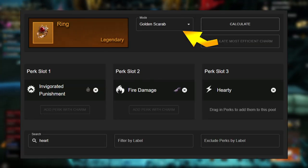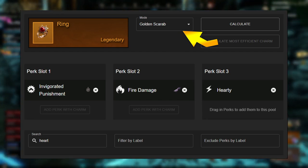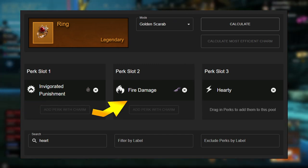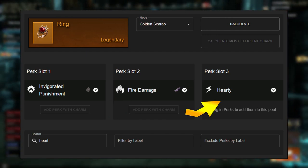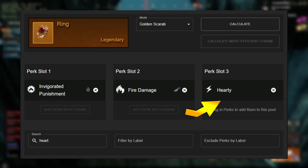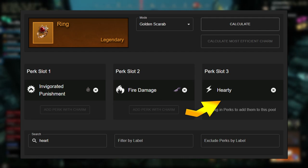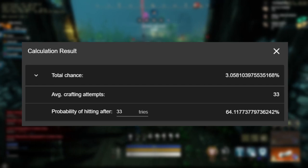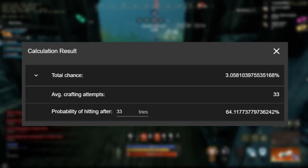For the golden scarab, I'm just going to go one damage type since we can lock two perks in instead of one. So we're going to lock in invigorated punishment and fire damage, and we'll be hoping for hearty to roll. Hearty is chosen because you can use it on heavy and light armor. To hit best in slot with the golden scarab, we're only going to need to craft 33 potentially — about 33 for a 64% chance at rolling best in slot.